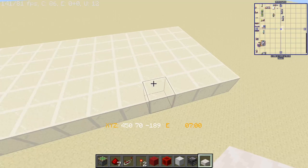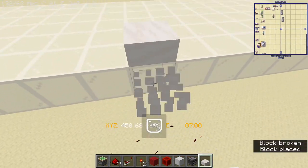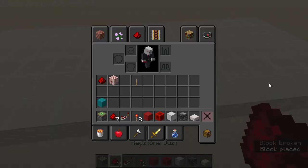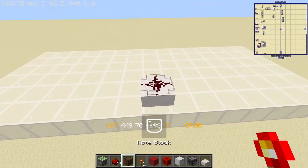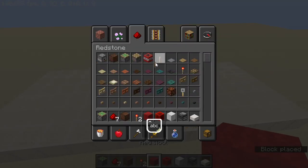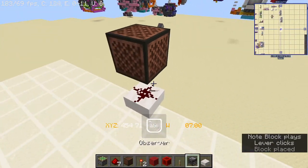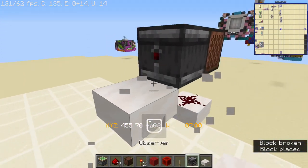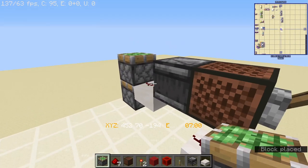In the center block of the 6x15 area you want to place a slab and then place a redstone dust on top of it. Place a note block on top of that - this is going to be your input. Then replace an observer with a slab again in front of it, with a redstone dust and two pistons like this.